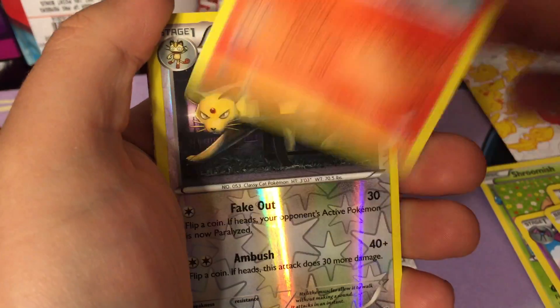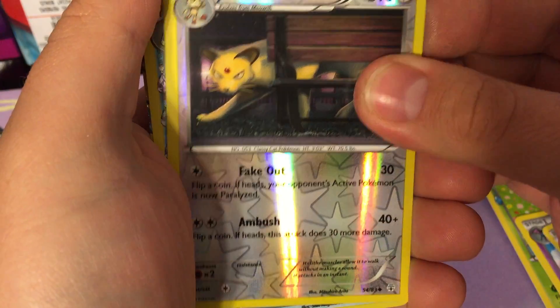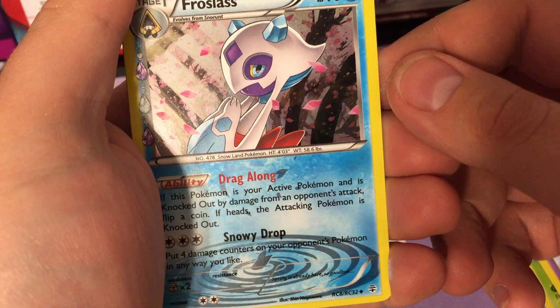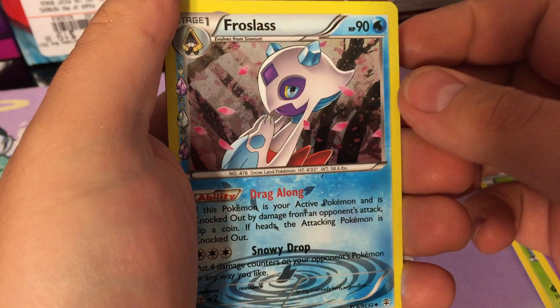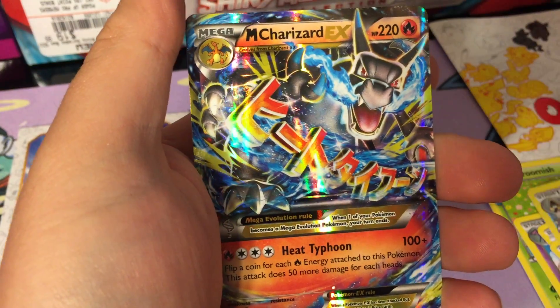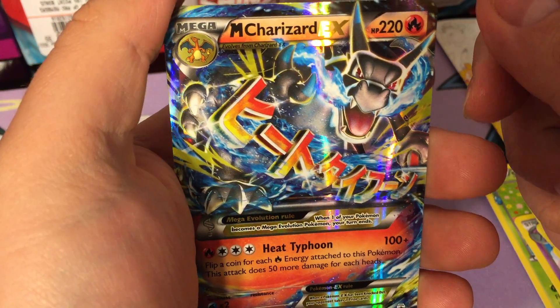Magikarp, another Ponyta. We have a reverse Persian, which is an uncommon. This card's cool - we have a hollow Frostlass, and that is our radiant collection card. And what is it, guys?